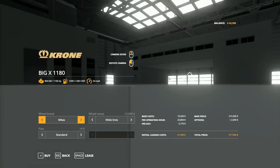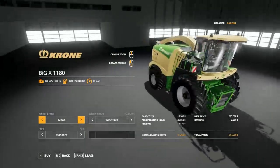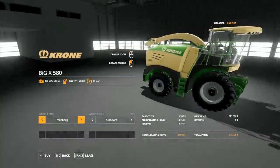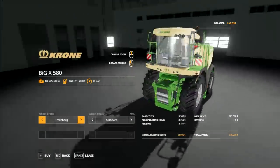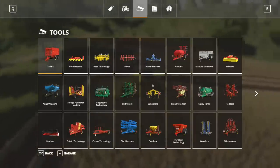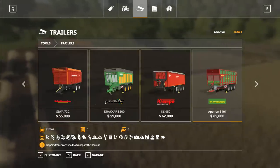What we do have is another new one - this may be familiar. This is the Big X 1180, a monstrous great creature. And this one here may seem familiar too - this is the Big X 580, another mod that has now been added into the game. We've got that one plus the header that goes with it.